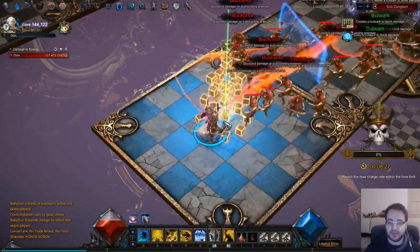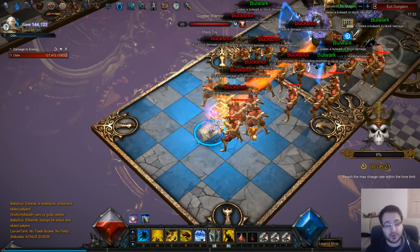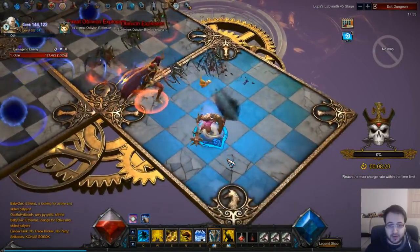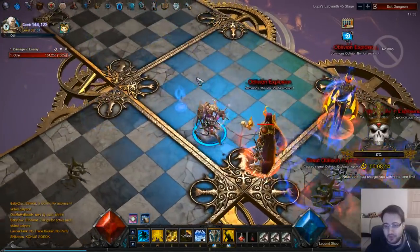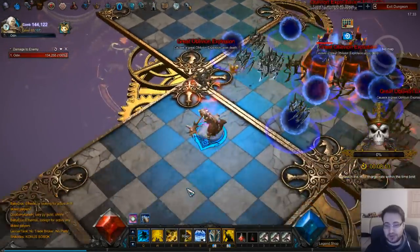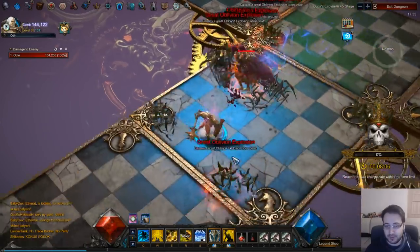There are two oblivion abilities that reduce your cooldown: Oblivion Explosion and Great Oblivion Explosion. Those are fine depending on how many there are — if there are too many then there's no way to avoid them, so don't do them. Oblivion Explosion is way easier to do than the great one. The great one is much more of a pain, so maybe skip Great Oblivion Explosion but do the regular Oblivion one.